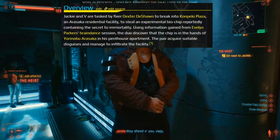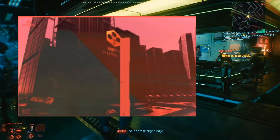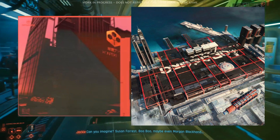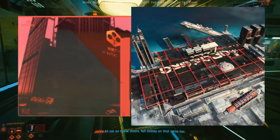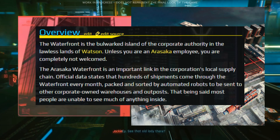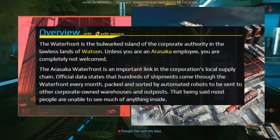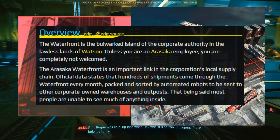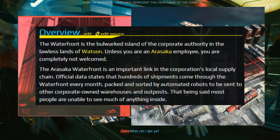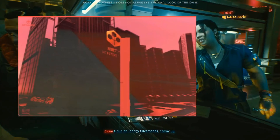So it's kind of like a multi-part thing to really get involved with this heist. You will be infiltrating the Arasaka waterfront. This is what the actual facility looks like according to some of the artwork, and it's a pretty big deal. You don't want to go in here unprepared. The waterfront is the bulwark island of corporate authority in the lawless lands of Watson. Unless you are an Arasaka employee, you are completely not welcomed. The Arasaka waterfront is an important link in the corporation's local supply chain, with hundreds of shipments coming through every month, packed and sorted by automated robots. Most people aren't able to see much of anything inside — a lot of this facility's storage is top secret.